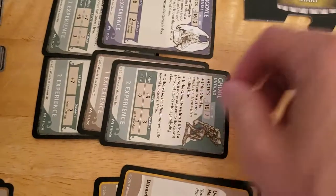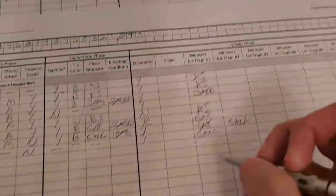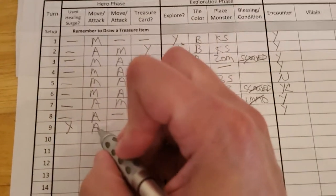It's really close, but he was able to hit and kill it. That's going to be another stack of five experience, so we have two stacks of five now. The ghoul goes down. He attacked, he killed, so he does get to draw a treasure. Let's see what kind of treasure Arjun gets.